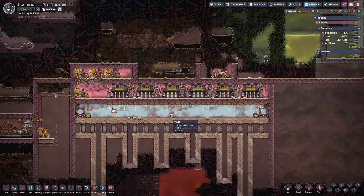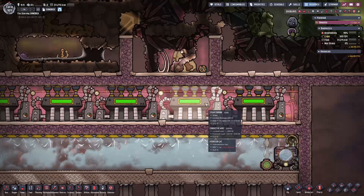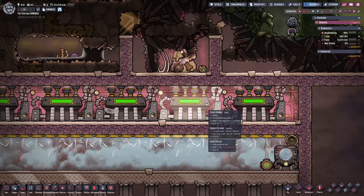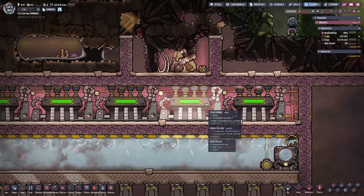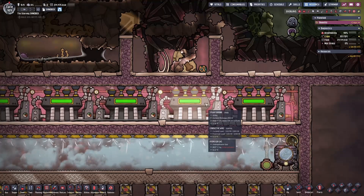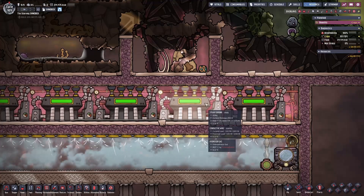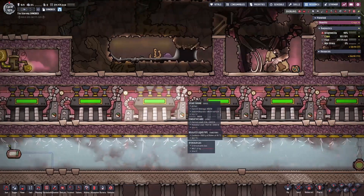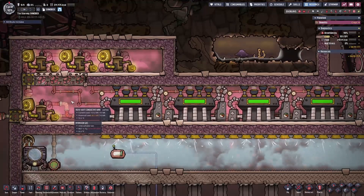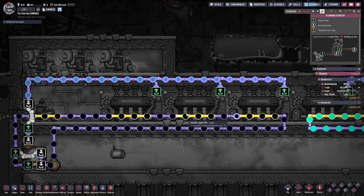Let's take a look at the various chambers of the power plant and how they all work together. First, I have my steam turbine chamber. This chamber will need to be actively cooled so they can continuously run at 100% efficiency. If they are not running at full capacity, the power plant essentially becomes useless, because it needs to generate more power than the aqua tuners are using in order to be useful. The steam turbine room is flooded with hydrogen gas.